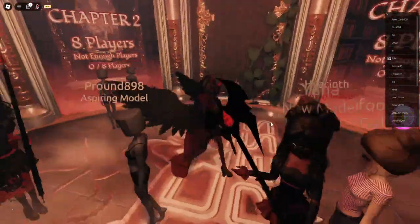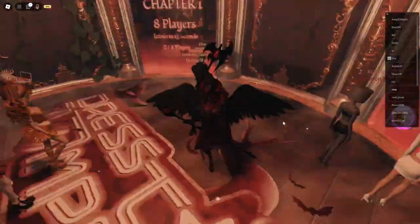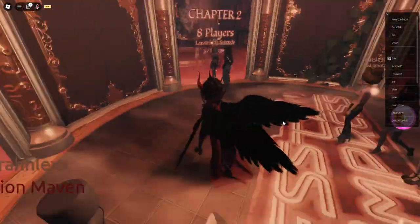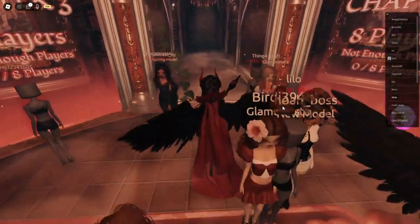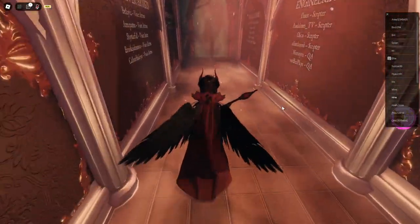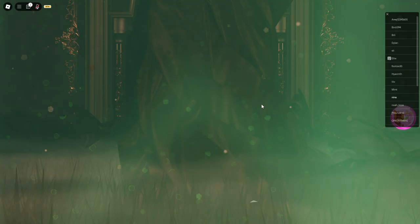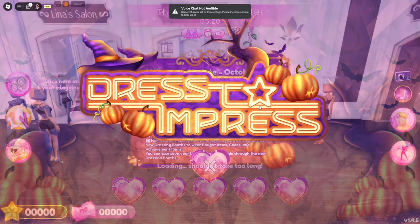There's chapter 1, chapter 2, as well as chapter 3. There are three chapters that you need to go to. I'm not going to do the full tutorial now because it's going to take forever because of the cutscenes. But it is quite simple when you get the hang of it. And to go back to Dress to Impress, you can just go back to this portal and it's going to bring you back. That's pretty much how you can do the event.